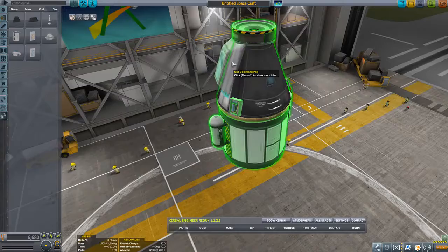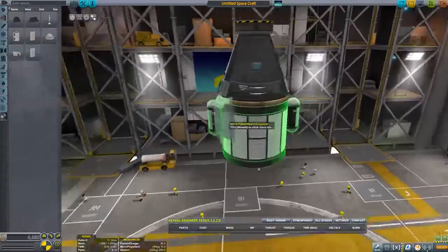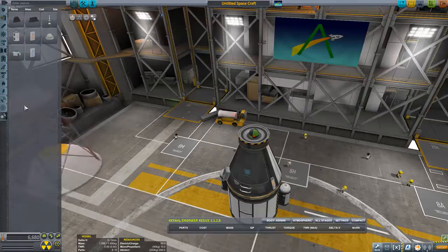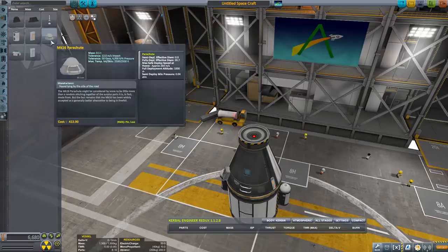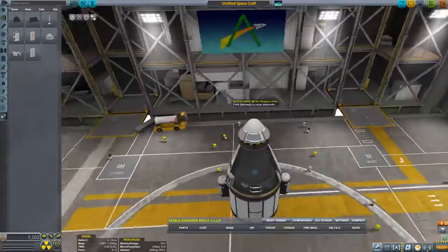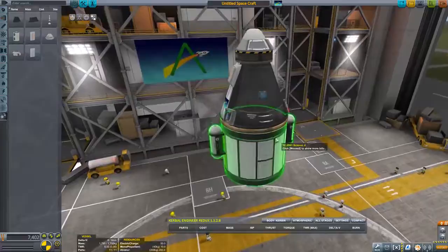So we'll need radial mount parachutes. I want to do our launch escape system tower here. Oh is that too big? Yeah, it's meant for something much, much bigger than that — like say the 30-person pod. So we'll actually skip that for now. Okay, so we'll put on our tiny parachute again. And our drogue chutes. So that should get us pretty easily back to Kerbin.